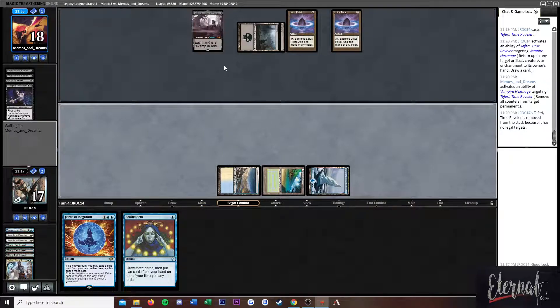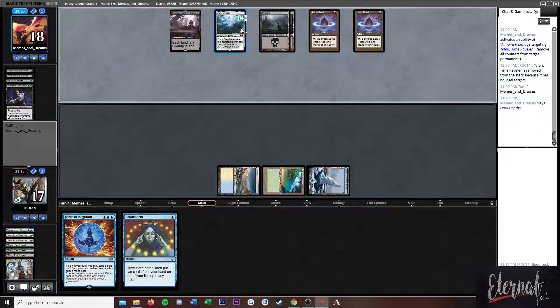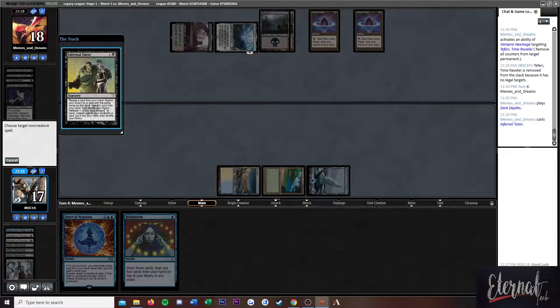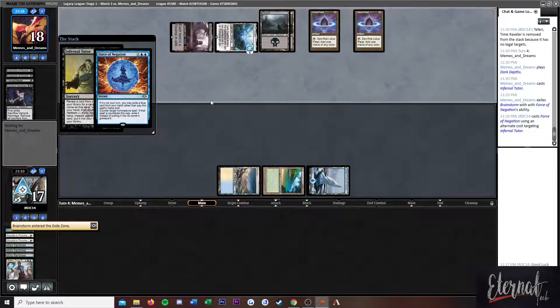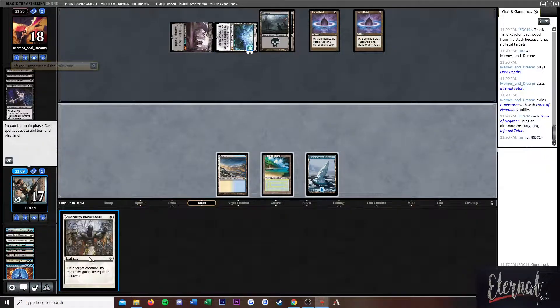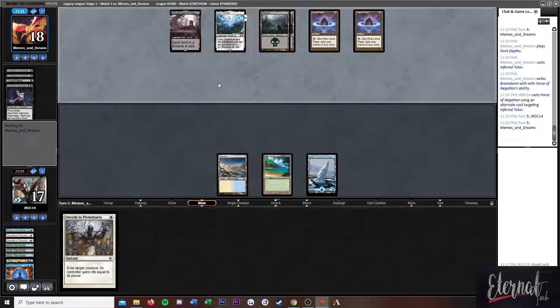Monoblack? I don't want to fetch this way, but I think I have to. It is dangerous because that does fizzle our draw but we've got one card left. Welcome to Hellbent City — population of both of us. We drew the removal spell for the Dark Depths, so I feel better now.